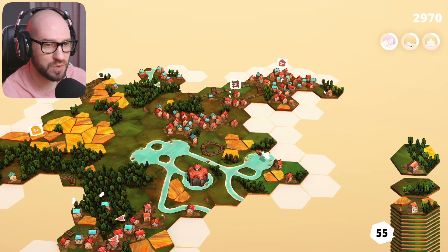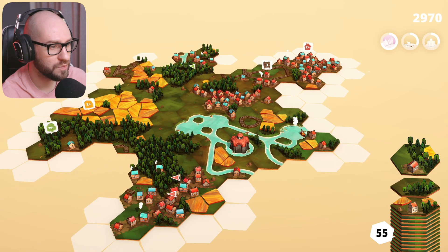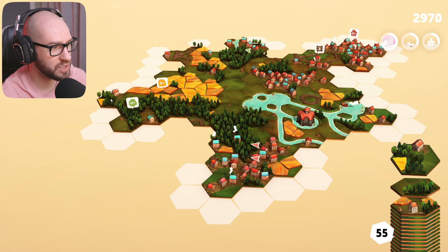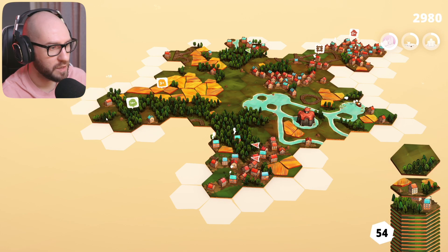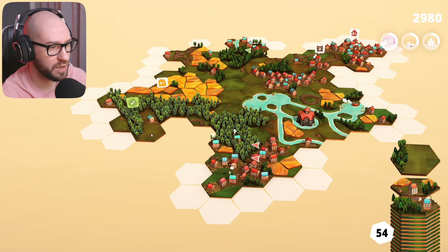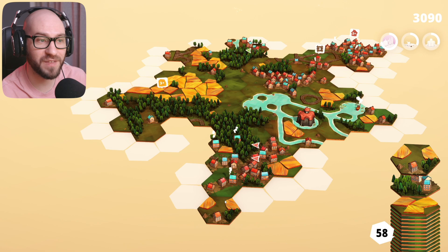We need two more houses here, which I don't seem to be getting. I could add a little bit of trees in here instead - let me go ahead and do that. Just a few more over here and we should be done. We're closing it down - awesome. I don't think I want to connect here, I'll connect it here instead. And look at this - we are at 58 tiles.